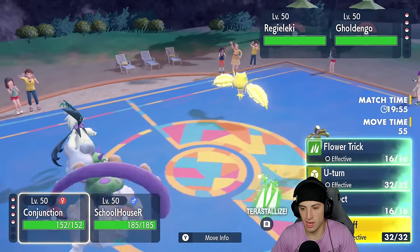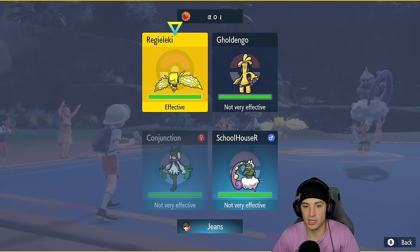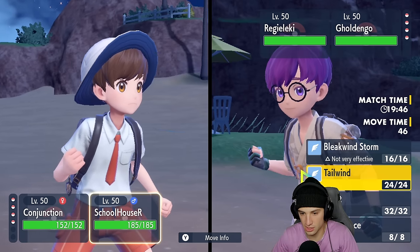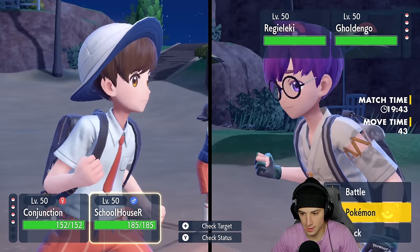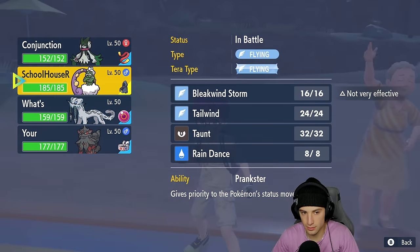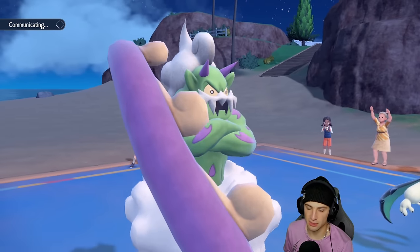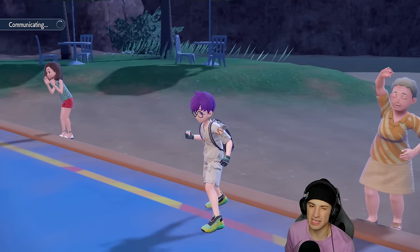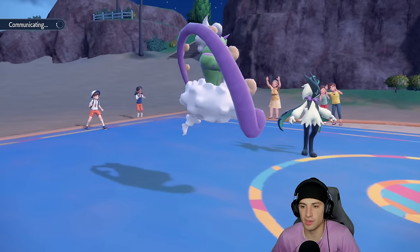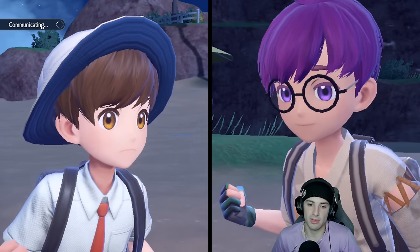I end up leading Meowscarada and Tornadus. From here I could just Terastalize Flower Trick right away — I kind of want to do that to get rid of Regileleki. But I could also set up Tailwind first. Actually, I think Meowscarada can outspeed after Tailwind, which would be massive, and if Regileleki isn't holding a Sash, Tera Flower Trick will just dump on it.